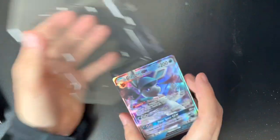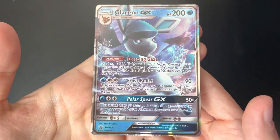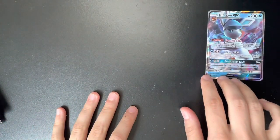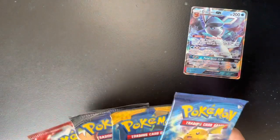I'm going to go ahead and flip the camera now so that we can open up these booster packs. Let's start off taking a look at the Glaceon card. I'll put that off to the side, and let's open these up in the order that we got them.